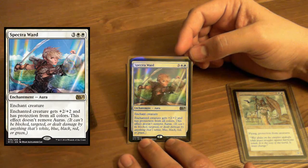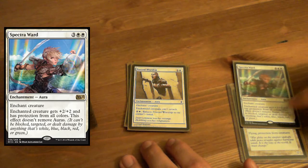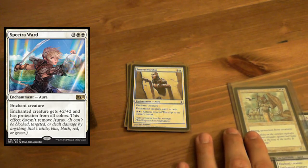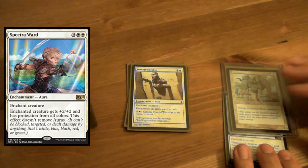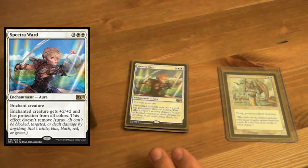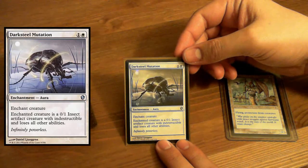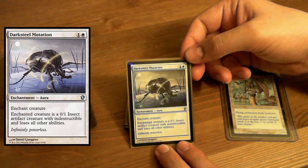Spectra Ward — enchant creature gets +2/+2 and has protection from all colors. I just want to go ahead and attach this right here to her right now. I'm just going to slide this under there and pretend like it always has that on there. Yes — Commander Isha. Anyway, that's what I'm searching up. Darksteel Mutation — such a cool, mean card, but it's awesome.